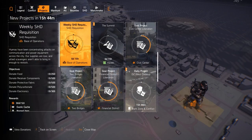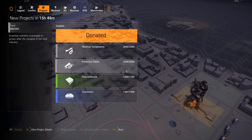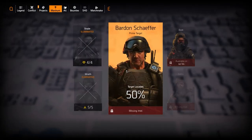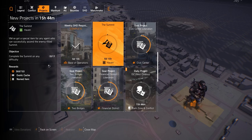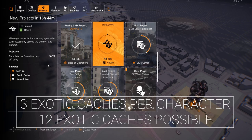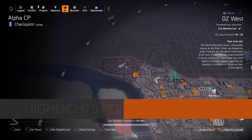This is the daily reminder for your weekly SHD requisition — you want to definitely do this and grab that exotic cache, because it's really important to make sure you get all the exotics. If you already have them all, you can at least get exotic components. We're also having the summit weekly where you can get an exotic cache, so that's now three ways. You can do this on all four characters — complete the summit on any difficulty, floors 1 to 100, and you get an exotic cache and a named item.